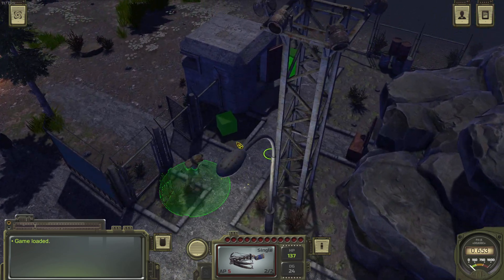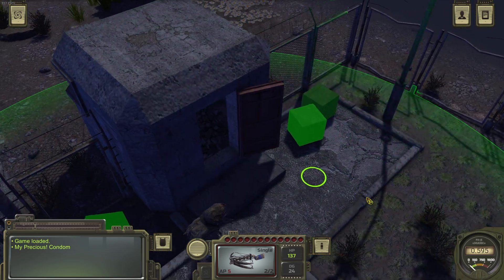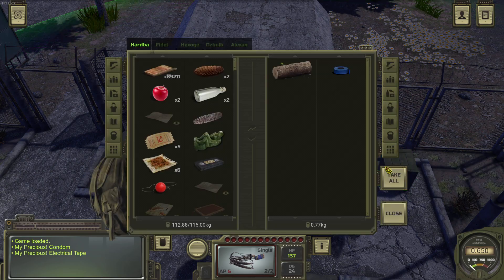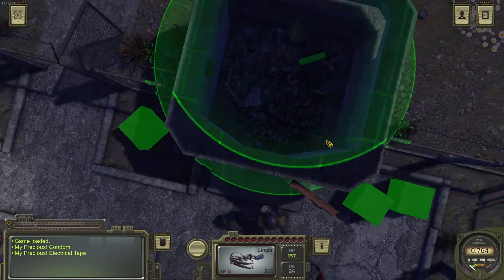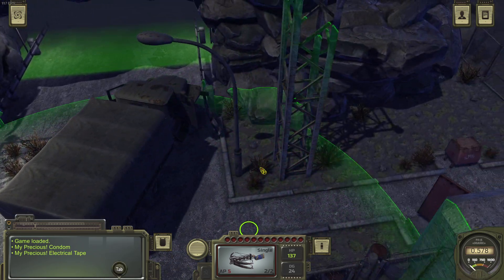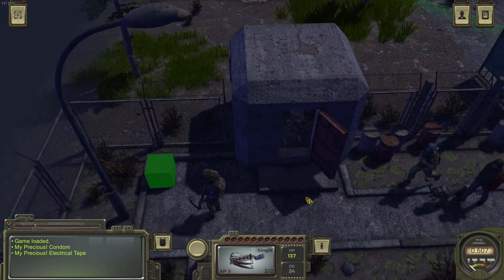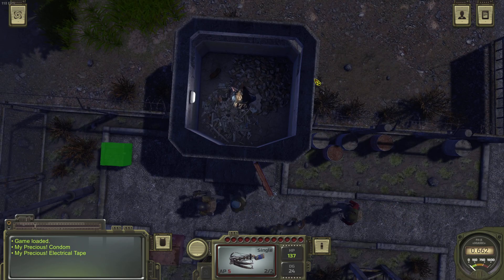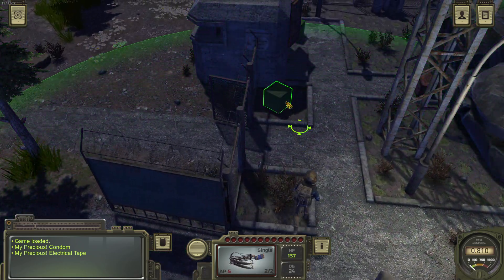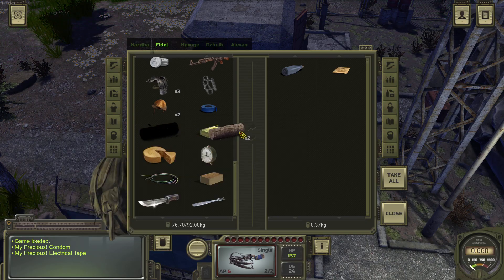We had a nice barbecue after this long hike. We find a condom and some water, an empty cantina. We can actually leave the stuff here outside. There's a log there. We are just leaving the stuff outside. We can probably at least leave the metal armors in here. Let's do that. And the logs.